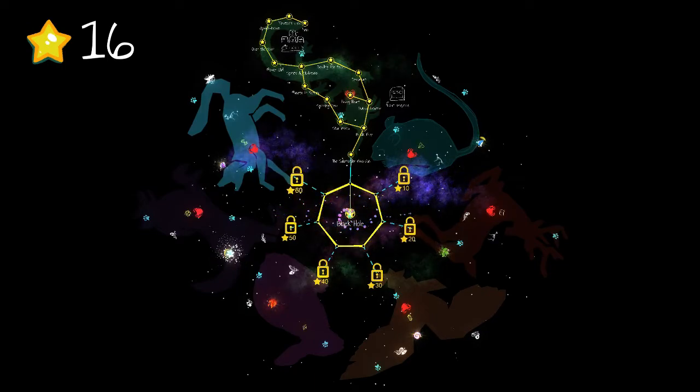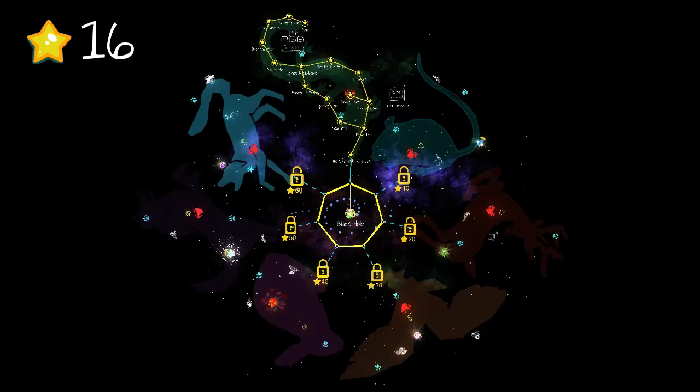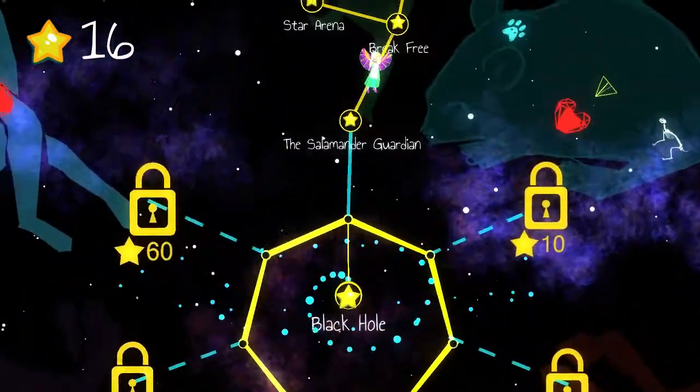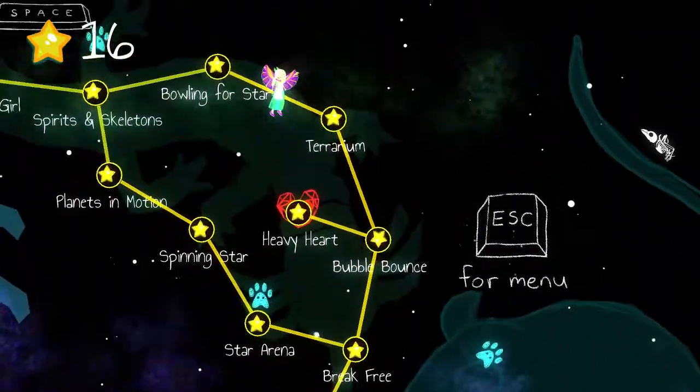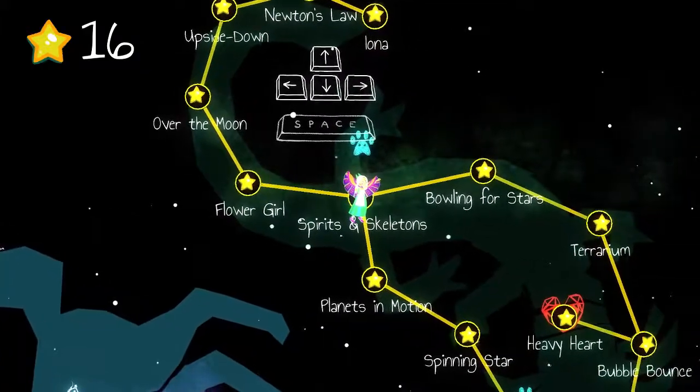My time with the game so far comprised the entire first area — the lizard or iguana type area — visiting the black hole, and now I'm ready to unlock the next area, which is the rat, or maybe a mouse, I'm not sure. There are 100 levels in total — actually over 100 apparently — 10 power-ups you can get, and I've only seen one so far. There are animations as well, but let's jump back a little and do one of the earlier stages so I can talk about how the game plays — we'll do Spirits and Skeletons.